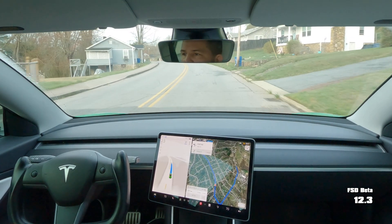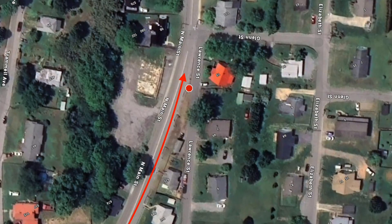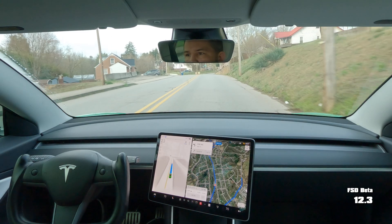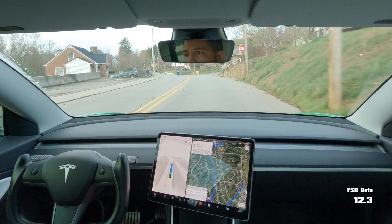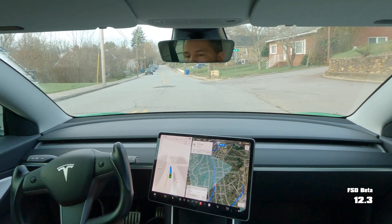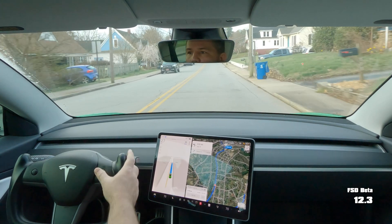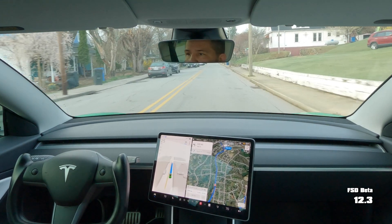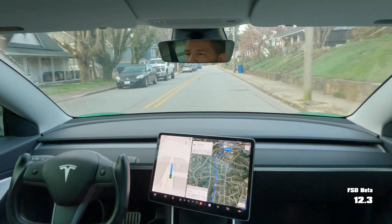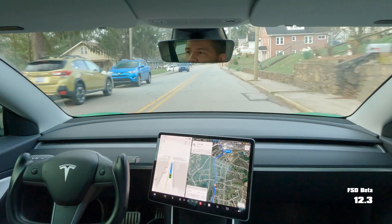I don't usually go this way, but when I do, it always wants to stop for the stop sign that is actually for the road right next to me, which comes down the hill. Yep, it still wants to stop for that stop sign. I hope it learns, because that's really annoying. That stop sign is not for me.